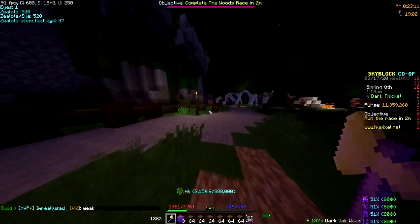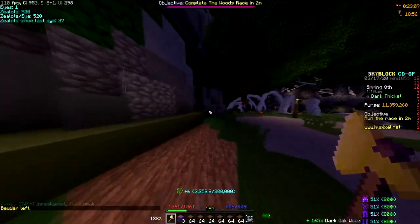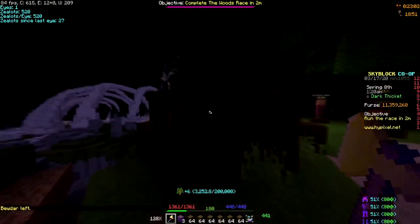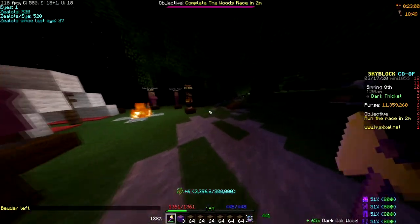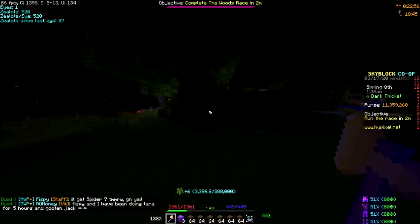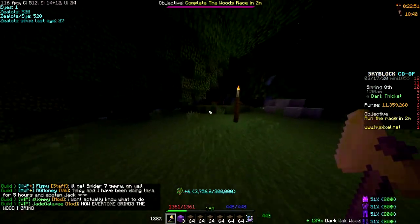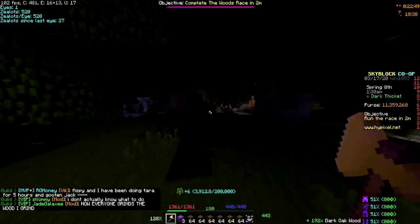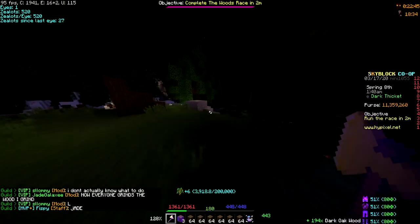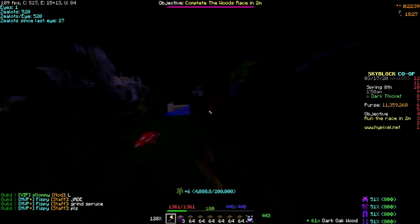This axe can destroy whole stacks of logs in just one hit — it goes through it and can definitely do more. You could probably set up a whole line from there to here and destroy the whole thing easily. This axe is very good. It's definitely the best axe in the game if you're willing to go for it — it's definitely a late-game axe. Right now the obsidian for it costs around 10-point-something million.